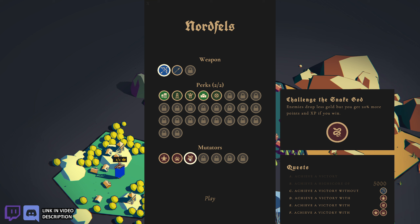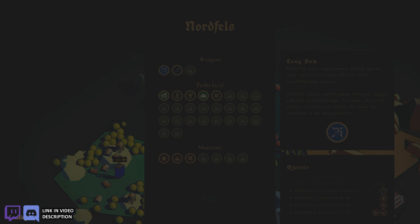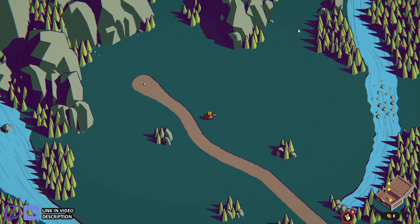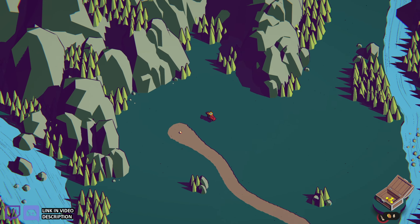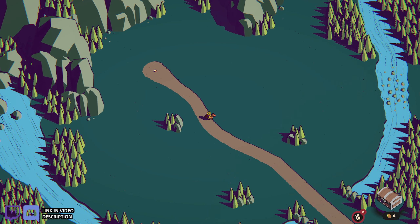I'm sure you're picking up on the pattern with the challenge mutators. For now I'm taking Royal Mint, Castle Fortifications, and the longbow. We're going into Nordfells. I'm using mouse and keyboard, by the way. You don't really use the mouse too much — WASD moves you around, you can hold Shift to sprint, and spacebar is your interact button.